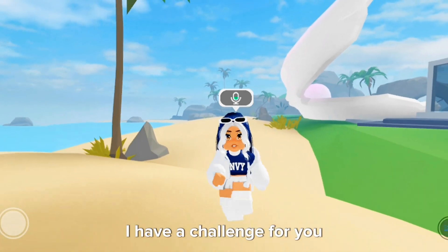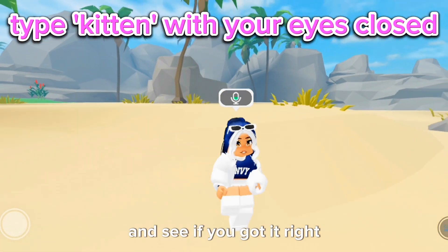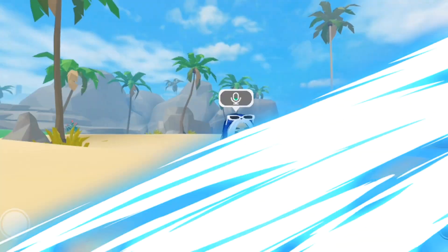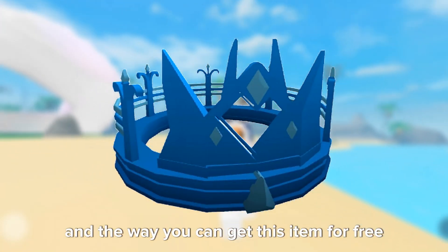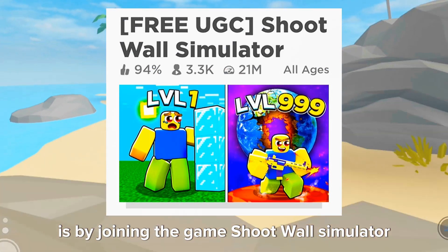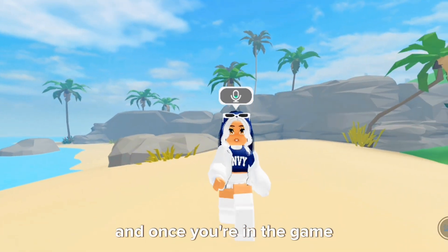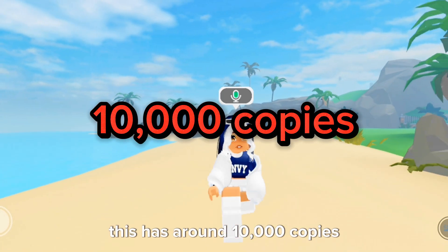But before that, I have a challenge for you — try typing 'kitten' with your elbows in the comments and see if you got it right! Now, the second free item is this celestial blue crown. The way you can get this item for free is by joining the game Shoot Wall Simulator. Once you're in the game, complete these missions, and after that you can claim this free item. This one has around 10,000 copies, so go get yours!